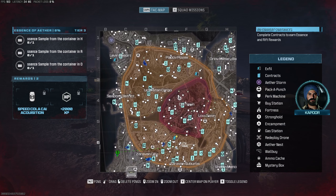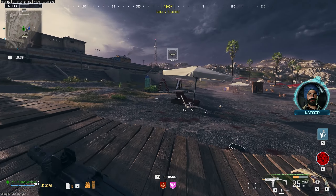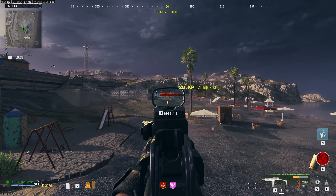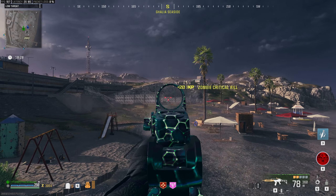Another easy way to farm the Elite Zombies is to just do the Outlast contracts quickly if you need to get some money or try to get some items. Also, do the Escort contracts as well — you'll get Disciples and Manglers in Tier 2, and in Tier 1 you will get just the Manglers.